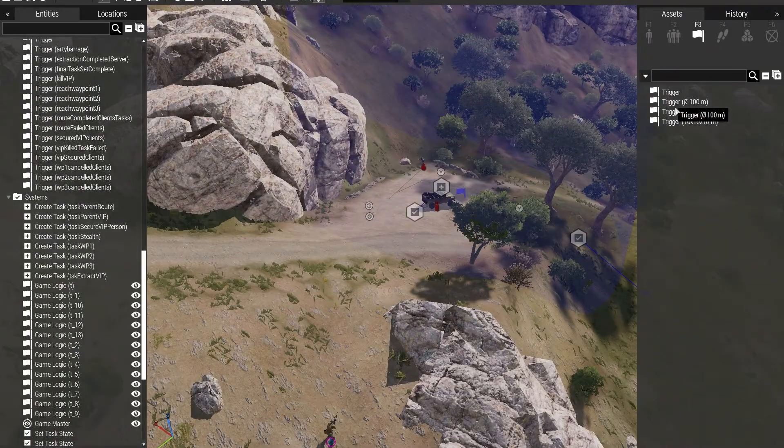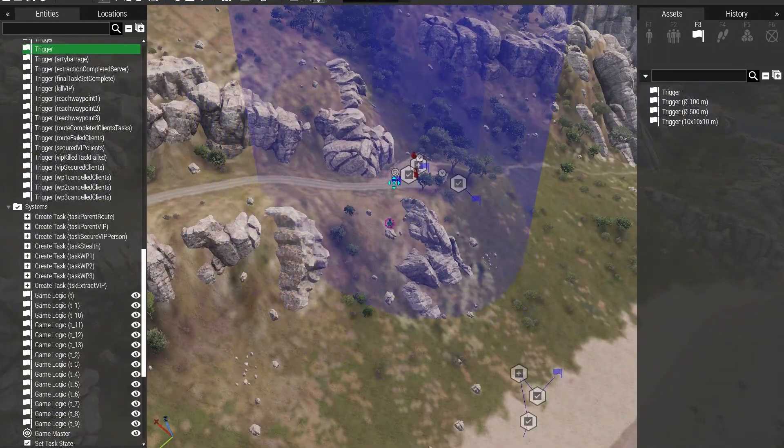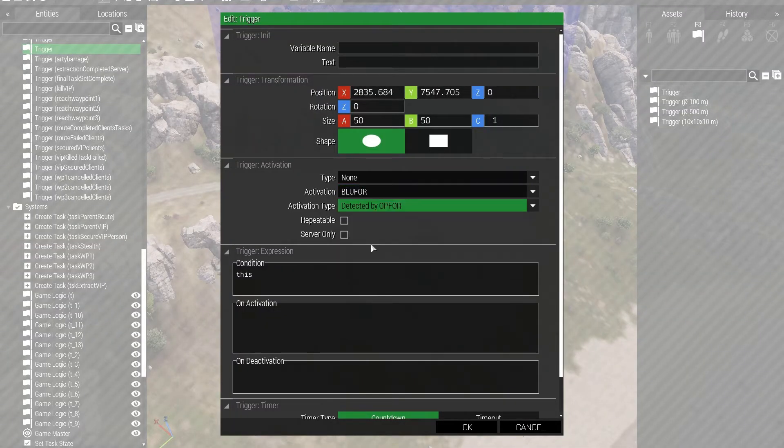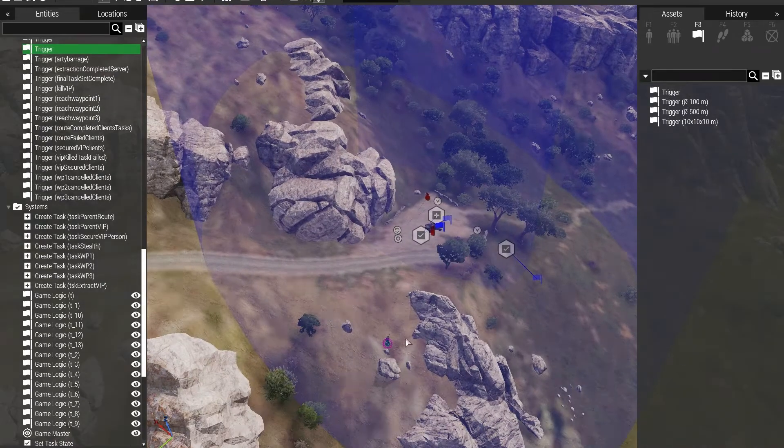One way I can do this is use the detected-by trigger. If I put a trigger down with an area of roughly 100 meters, the activation would be 'blue 4 is detected by op 4', and I'll put in a hint saying 'you have been detected — mission abort'. That's all we really need for our purposes. As long as op 4 detects blue 4 within this 100-meter radius, this will work. Let's take a quick look.